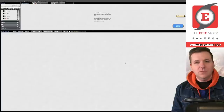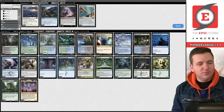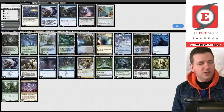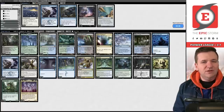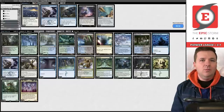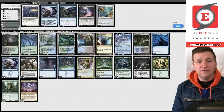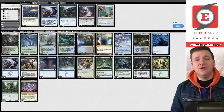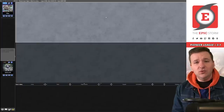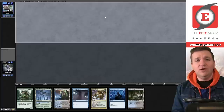Our opponent concedes game one. We sideboard — get rid of the Thoughtseizes, bring in Fatal Pushes, keep two copies of Stubborn Denial. We could bring Ley Line of Sanctity for their burn spells but they have a lot of creatures so it probably isn't useful. We never ended up using Needle or Ley Line this league — didn't face the decks they're intended for. We never faced Rakdos, the most popular deck in Pioneer, and didn't see Mono Green Devotion that the Needles are for — naming Karn the Great Creator or whatever else.